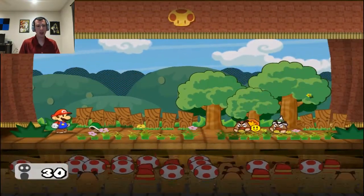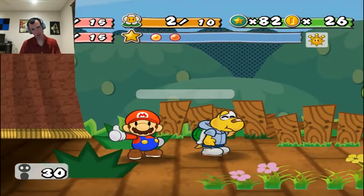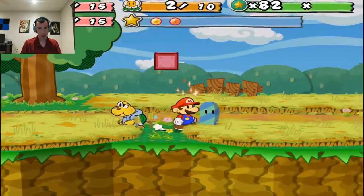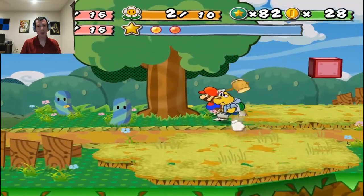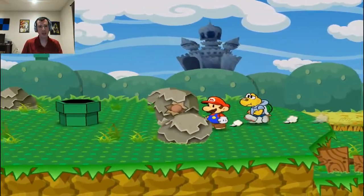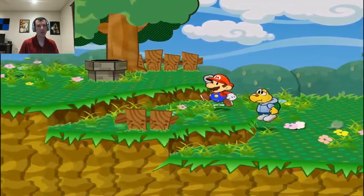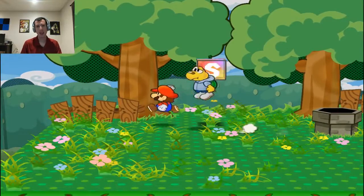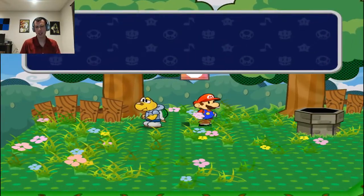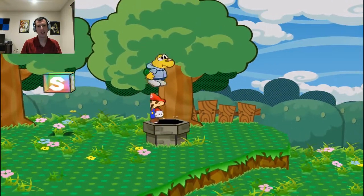I wanna get all the level-ups in now, like I was saying. The enemies don't always drop the items they're holding — sometimes you want them to but it doesn't always happen. There is a partner in the game that can steal items from them, but I don't get that until Chapter 5 or 6 — it's later in the game, not soon enough.